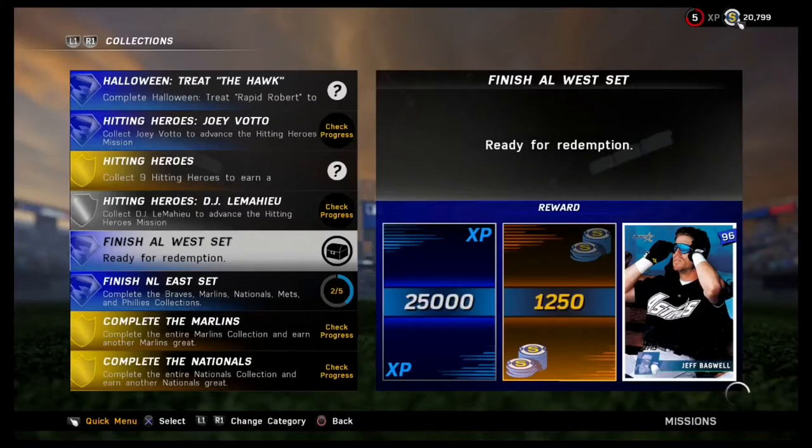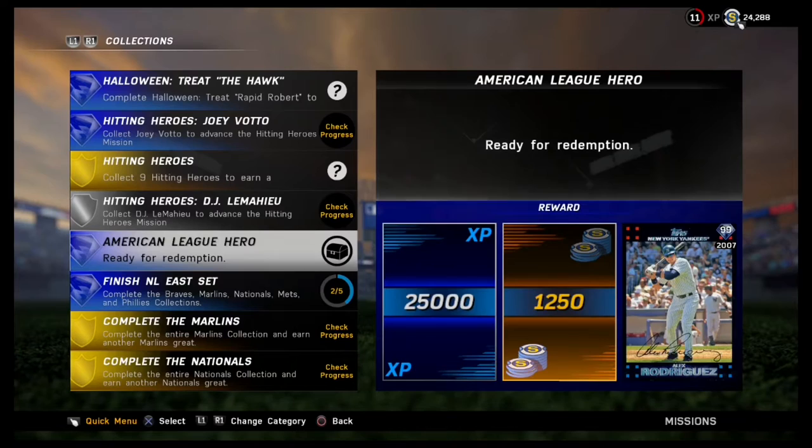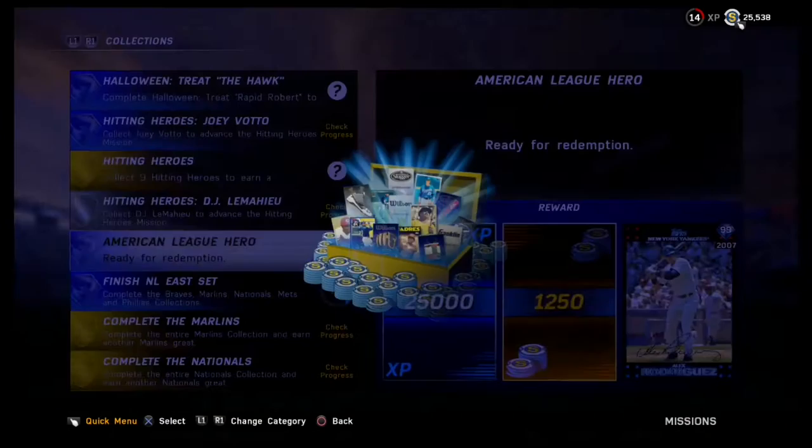Hi everybody, it's time for some Diamond Dynasty. Before playing my Diamond Dynasty game today, I'm going to make a couple purchases. I bought Mike Trout, which unlocked Jeff Bagwell, who's a 96, which unlocked Alex Rodriguez, who's a 99 Diamond. I've got the entire American League now, so Trout, Bagwell, and Rodriguez will be picked up.